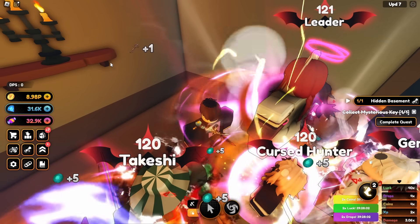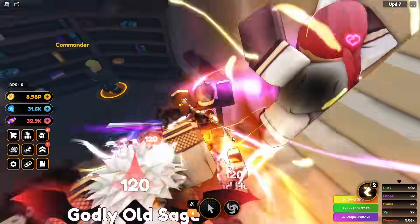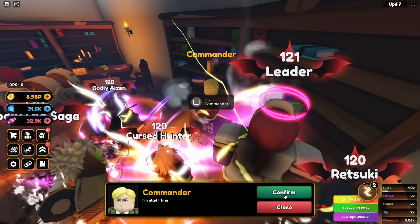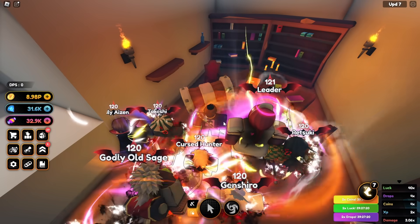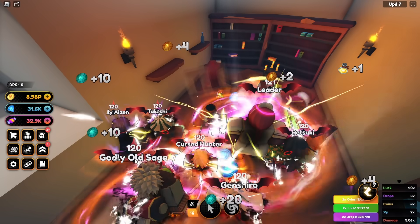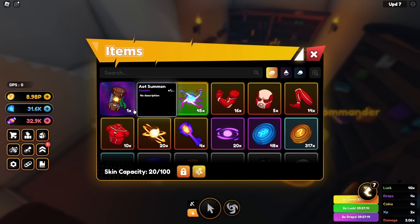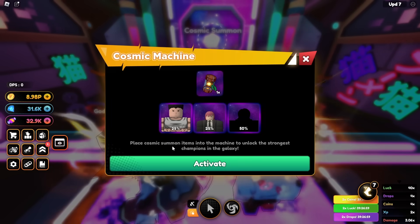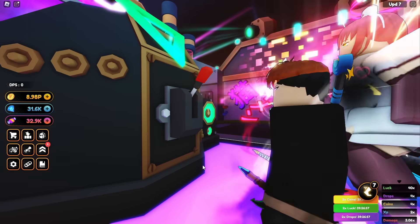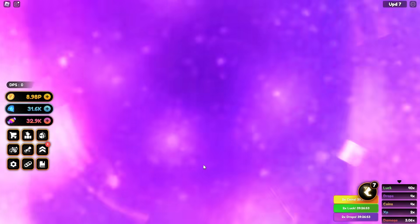The key is right here. Complete quest. Going inside, talk to him, confirm, and now we have this chest. This chest is gonna give me the cosmic summon right here. Use it — boom. Hopefully I get the new cosmic because that would make it much easier.